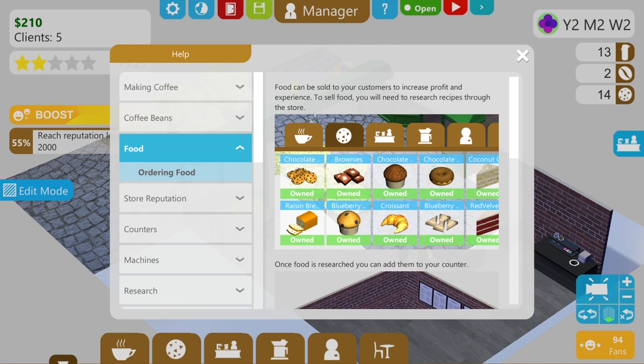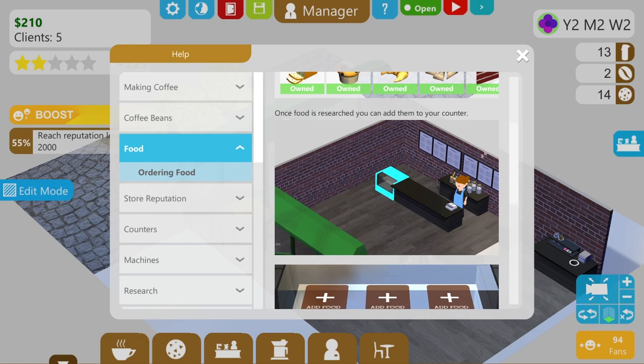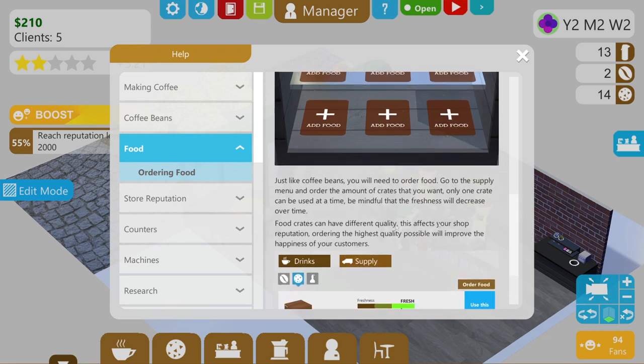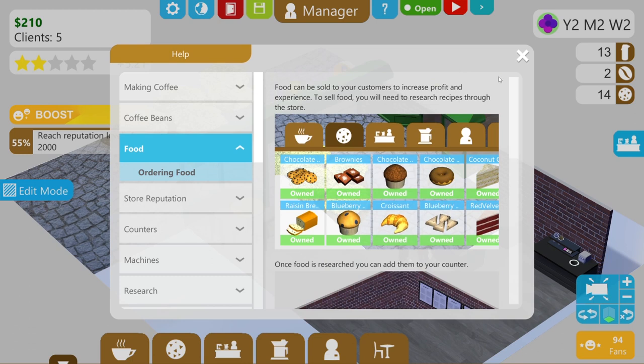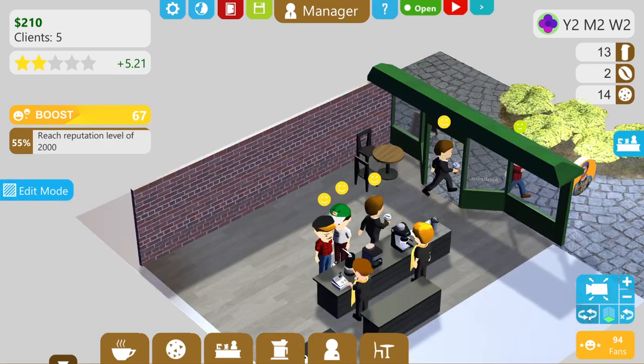If you go to food here in the help, it says food needs to be sold to increase profit and experience. To sell food you need to research recipes, which we've done — we've unlocked them down there. Once food is researched, you can add them to your counter. Just like coffee beans, you need to order food, and food crates have different quality which affects the reputation. I used to actually write documentation — I am a great believer in documentation, so why on earth I didn't go there? Shamefaced I am, to say the least.